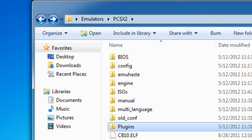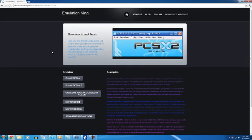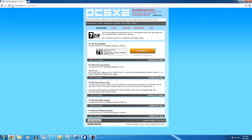First of all, let me show you where you can get this — and I guess this is also going to be a little plug for EmulationKing.Webs.com. This is the website; it's still in its very early stages. The only two things that are really set up are the forums and the downloads and tools. If you come to EmulationKing.Webs.com/downloads-and-tools, you'll see where it says emulators and you can click on PlayStation 2, which will direct you right to PCSX2.net/downloads.php, the official PCSX2 website.